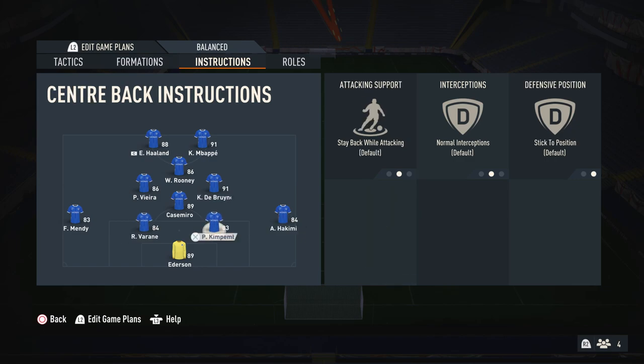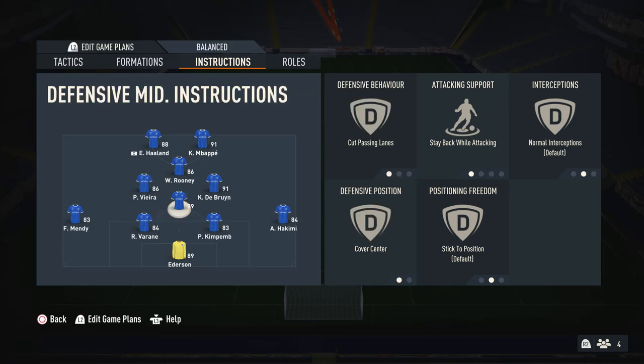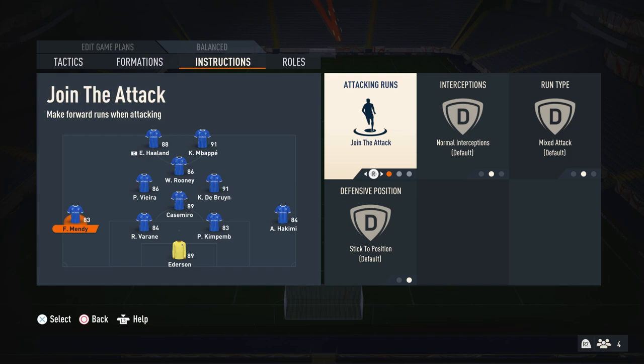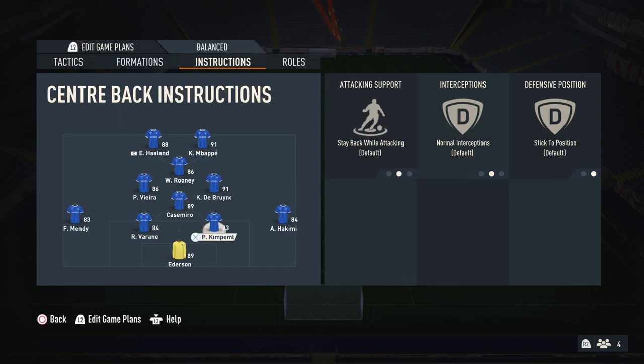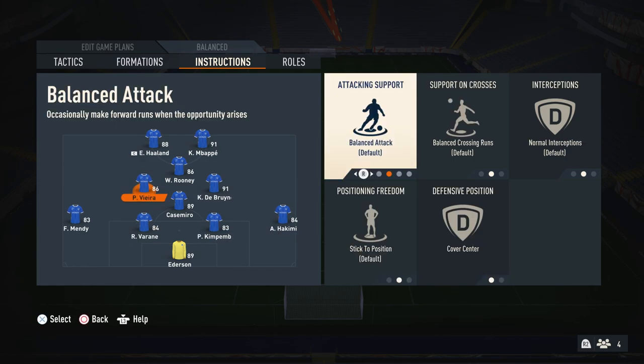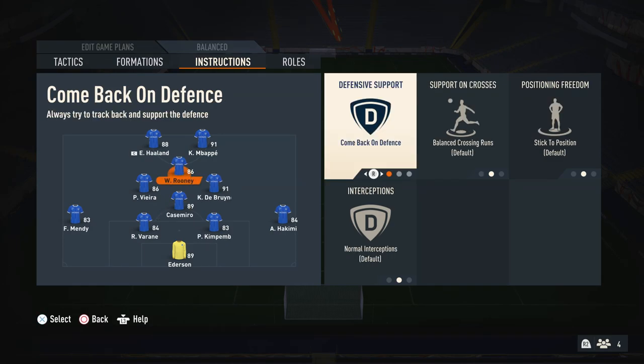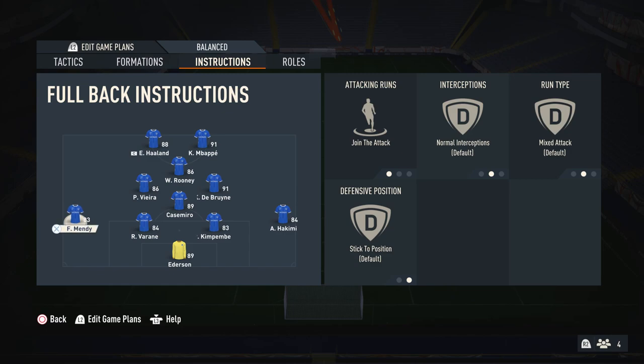For the CDM, I have cut passing lane and stay back while attacking, plus cover center — that's the bog standard you want on your CDM because it keeps them in position to break up play. If you did have fullbacks on join the attack for a more offensive setup, you could put your center mids on cover wing to cover the space left by the fullbacks. If you want a more attacking setup, flick the CAM to stay forward to keep a nice diamond shape — when you win the ball back you can take it to your CAM, your two strikers are there, and you just play the ball over. But comeback on defense is more balanced, and I prefer stay back while attacking on the fullbacks.